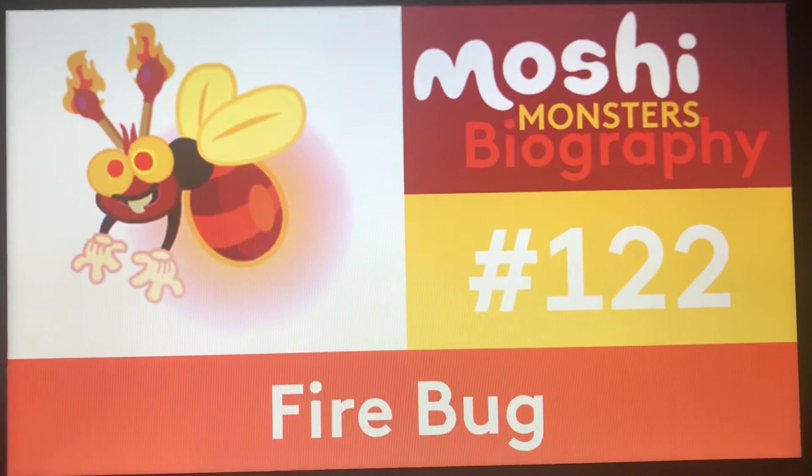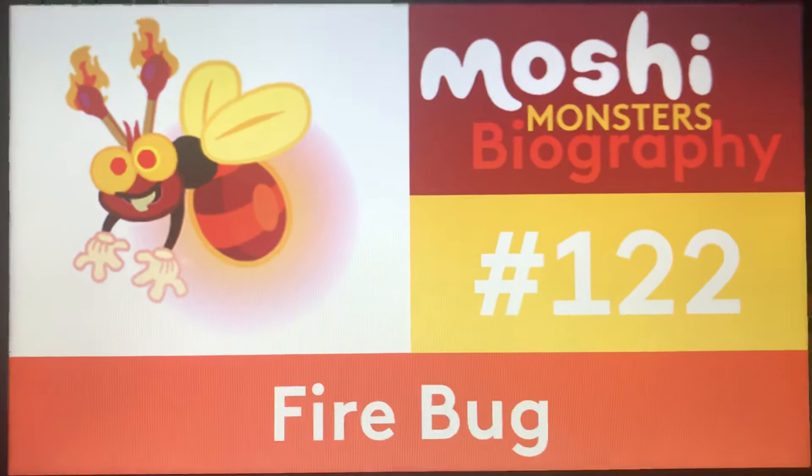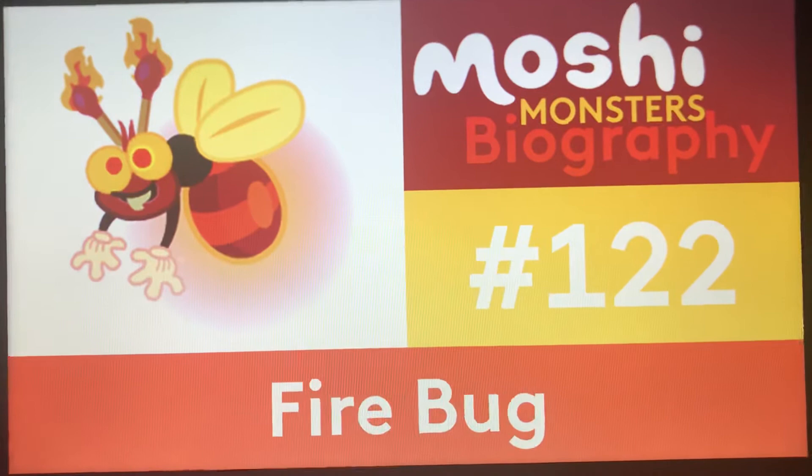If you haven't seen our previous episode, episode 121, where it was about the Moshi Link out of the Puppy set, Fifi, I'll leave the link to it on the top right corner of the screen. There's an info button right there. Click it right now to watch it if you want. But now, no more fooling around. Let's not waste any more of your time.